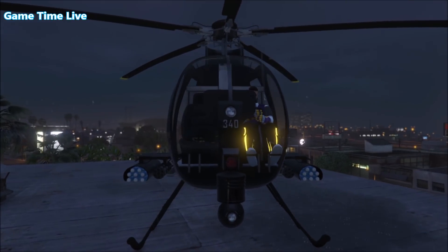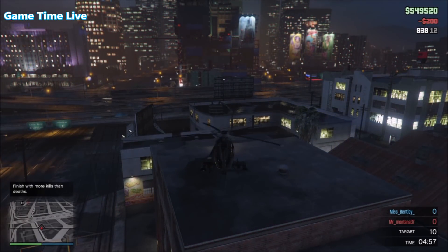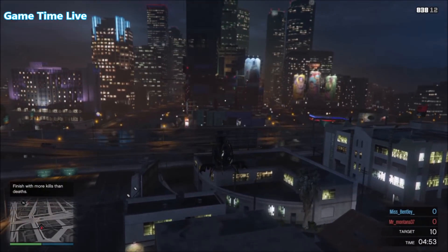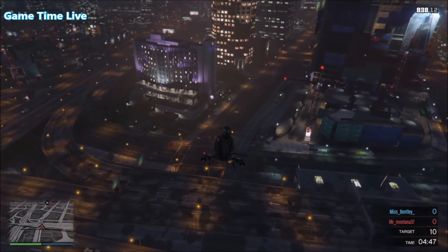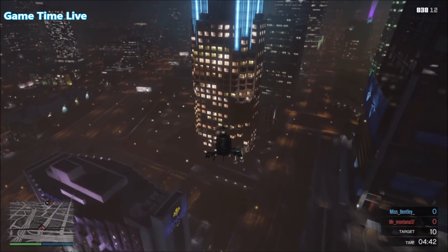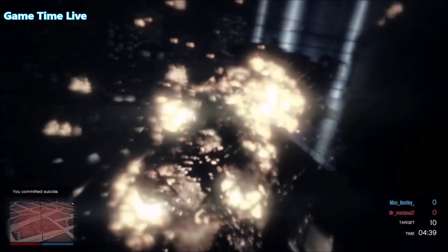Once you and your friend spawn into the Vulture Capital deathmatch, you will spawn in a buzzard as you can see right here on screen. What you want to do is take this buzzard over to any building — fly over to that building and crash into the side or the front, it doesn't really matter. Once you see 'Wasted' on your screen, that's all good.